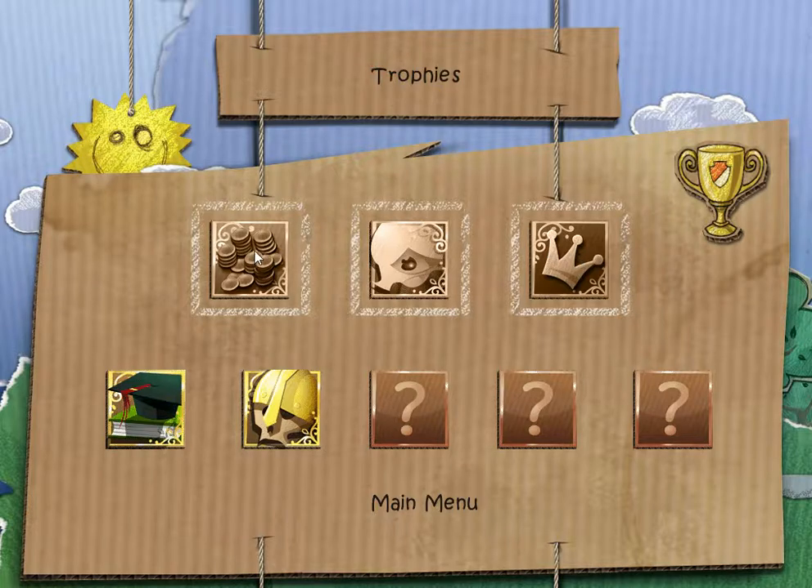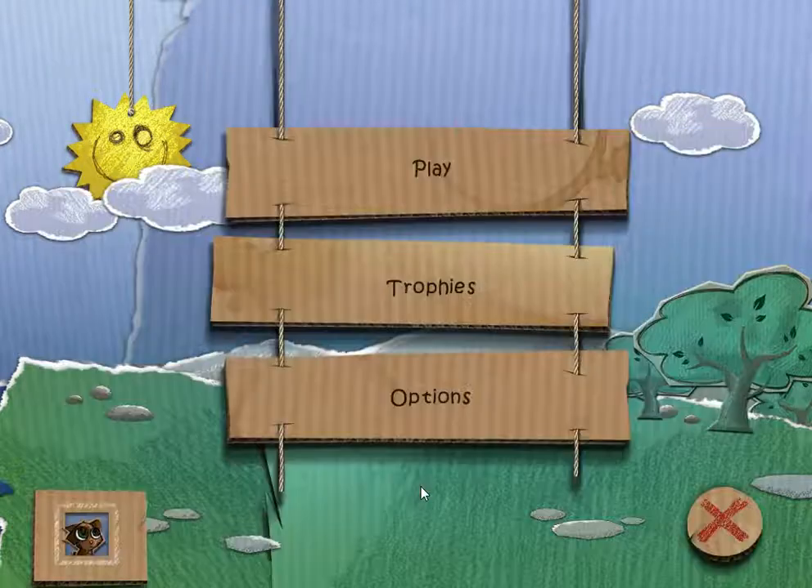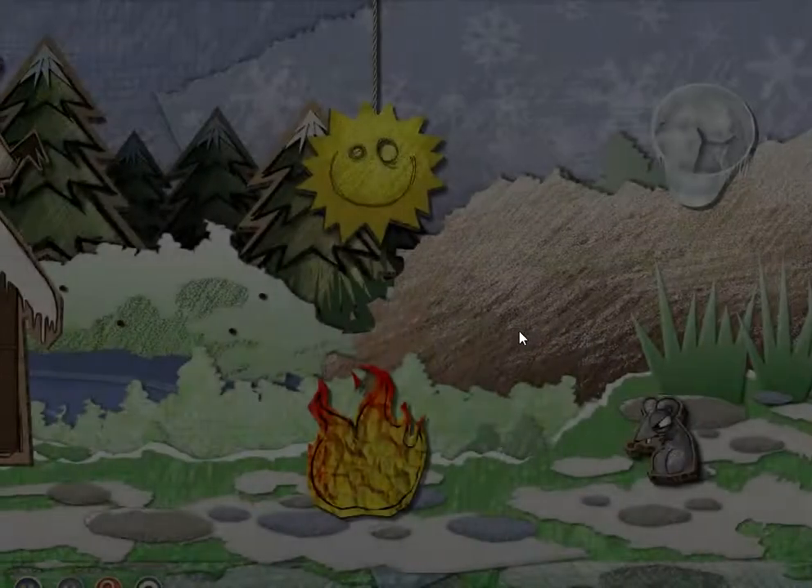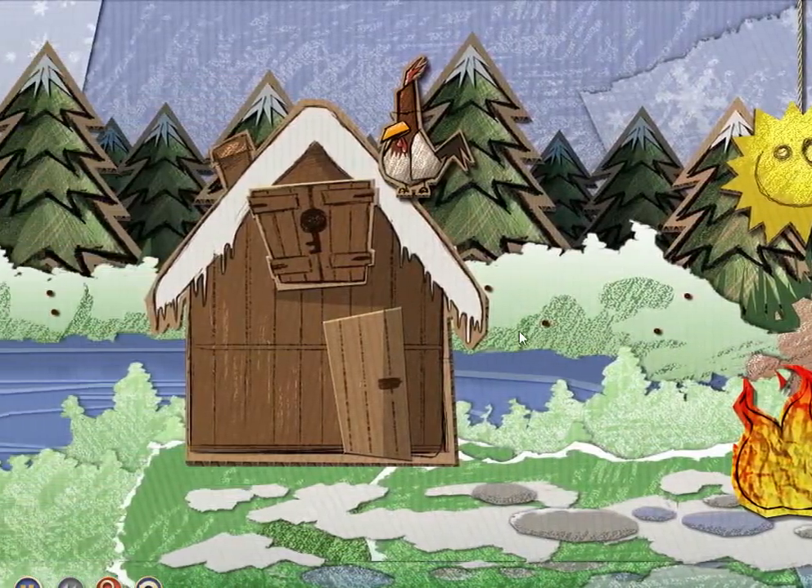Let's see what these other trophies are for. It doesn't look like we can interact with any of them, but one looks like it's money — I'm guessing another is for beating the game. In any case, we're going to be solving this puzzle.